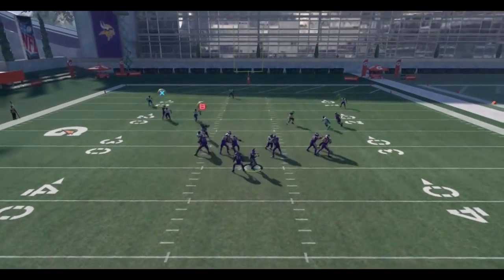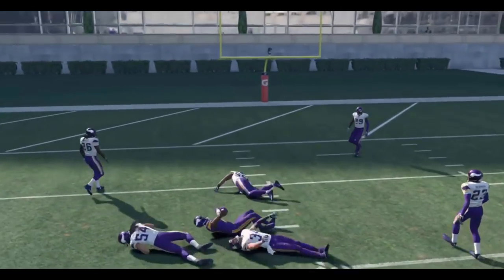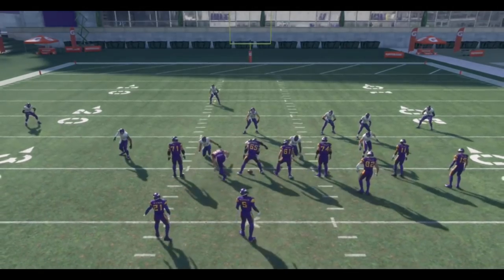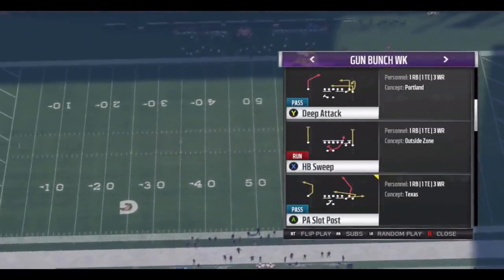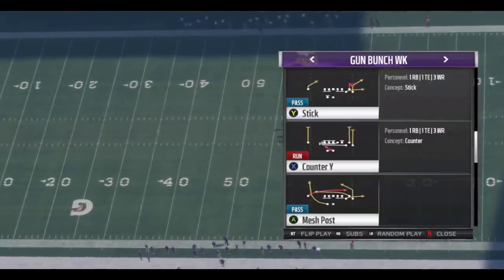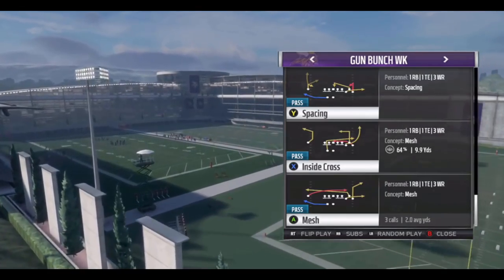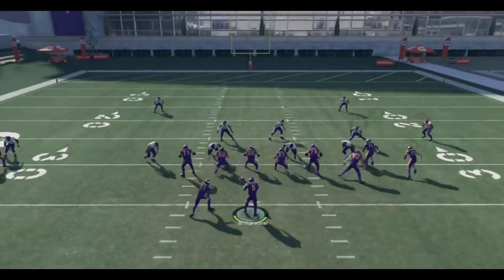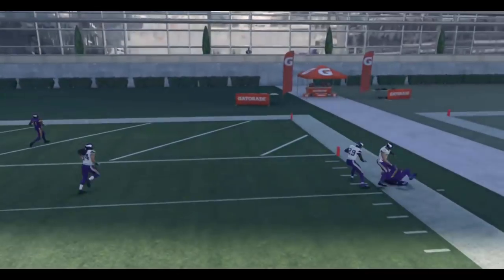Another way Skimbo liked to run it: max protect and just drag the outside receiver, giving you the high-low on the left and the backside deep post. You can fit that in a lot of times, but be careful — any defender with over 91 zone coverage makes that throw very sketchy. If you're playing regs against a team like the Seahawks or Vikings, know where Earl Thomas or Harrison Smith is. If he's in that deep middle third, you're not throwing that route. Be mindful of your opponent's 91-plus zone defenders.